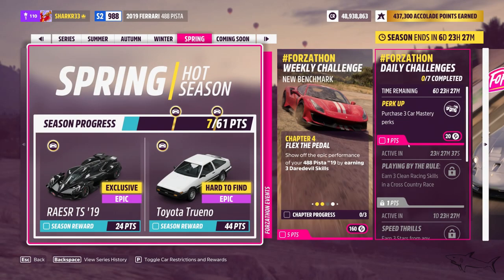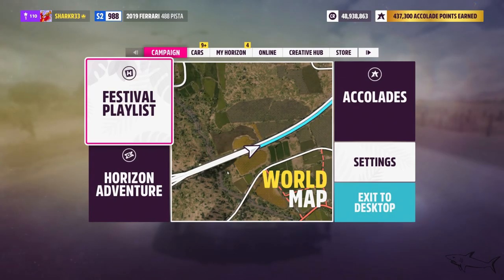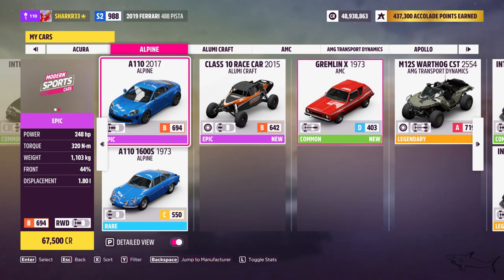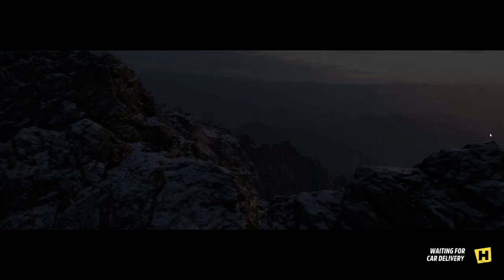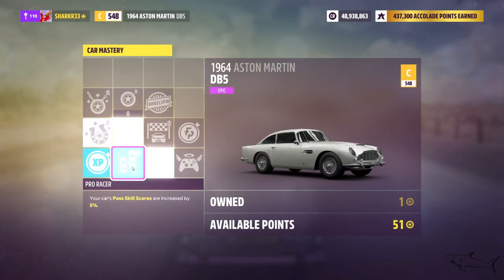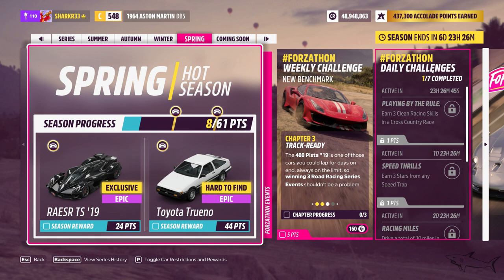The next chapter is to purchase three car mastery perks — this earns you 20 Forza points for the first day. Go to any car you have and don't buy a perk you've already bought. I'll show you really fast — no matter what car. Just unlock the cheapest perk points available, like I'm doing right now: one, two, three. Pretty easy, and I just completed the first daily challenge.